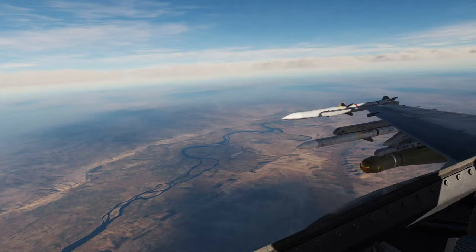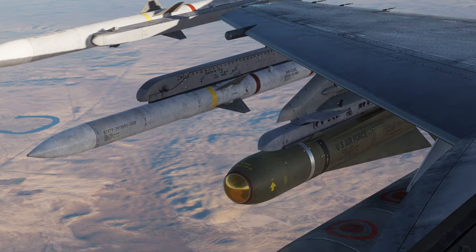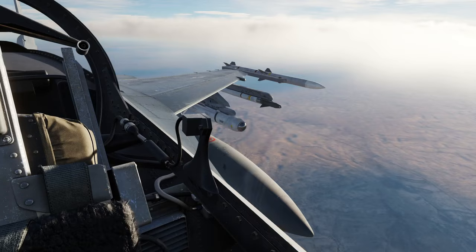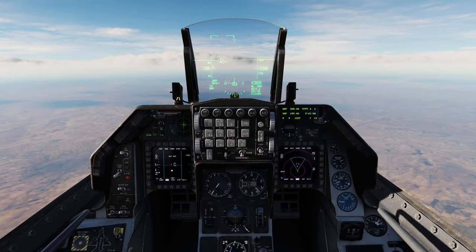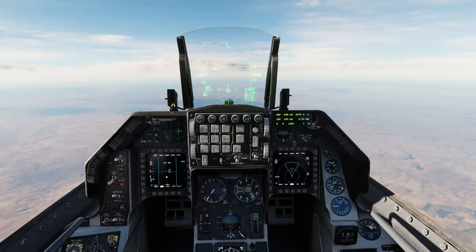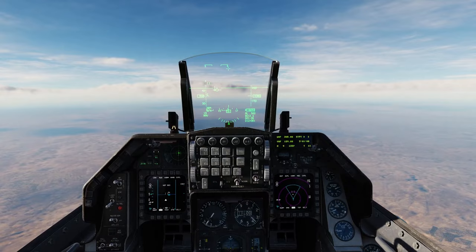Under my right wing I have an AGM-65D, which is the smaller warhead IR-guided Maverick, and under my left wing I have the AGM-65K, which is the larger warhead TV-guided Maverick. These are good for moving targets, lightly armored to medium armored vehicles. With the larger warhead you can take out some good-sized tanks. I think I got a T-90 down there that we're going to be blowing up today.